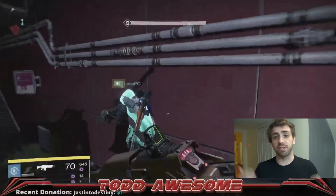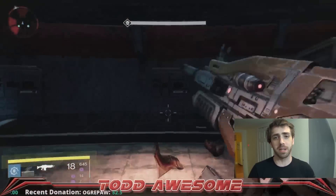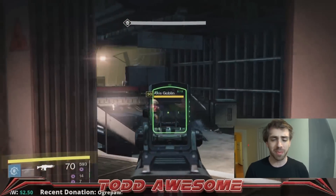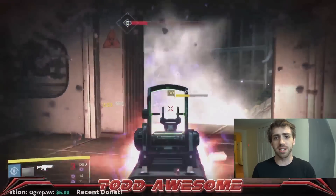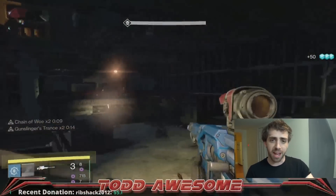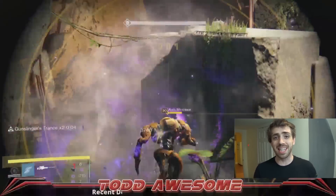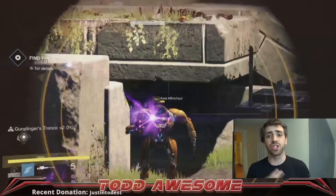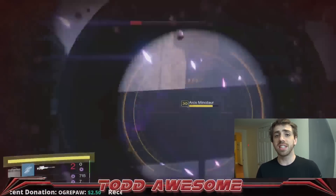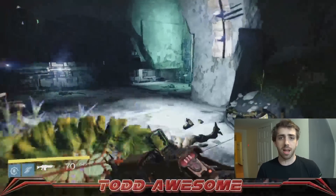Once you've killed all the Fallen and switched over to fighting Vex, head downstairs — there's going to be a small room with two harpies in it. Kill those harpies; there are two exits to that room. I usually go off the right, take out all the Vex goblins there, snipe the Vex goblins across the way, and then there are some more Vex right down there. Then you're going to see two Minotaurs hanging out — kill both of those. They do Void damage, so try to kill them from a distance using tracking rockets or sniper rifles.